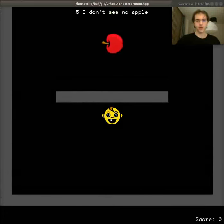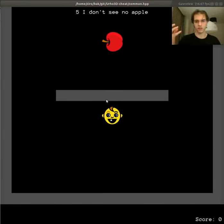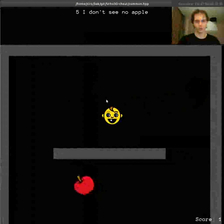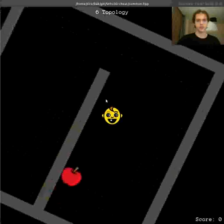In this scenario, the agent cannot directly see the apple because there is a wall in front of it. Therefore, this will force the agent to have a notion of creativity — to explore things and go around the wall to reach it. This is a similar one, but with a different topology.